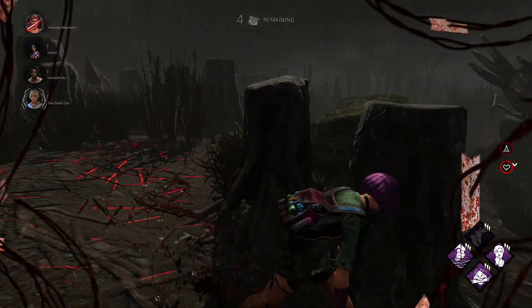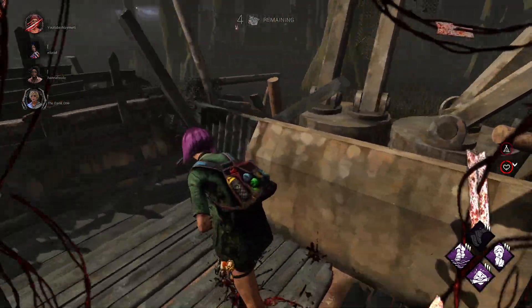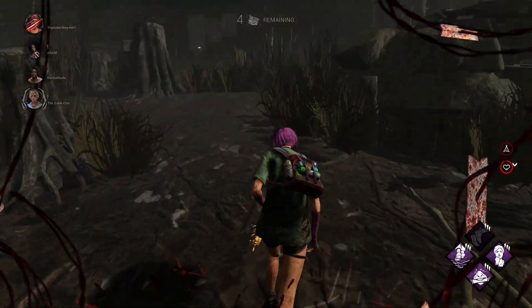Maybe that's not a good idea actually — maybe we should have stayed there. We have Resilience though, it will help us. There we go. Alright, we can head back up to Shack and near that long wall pallet again.